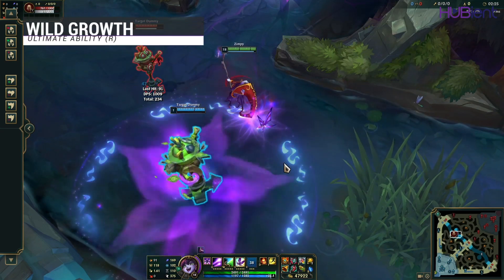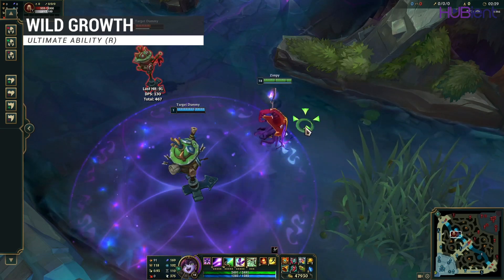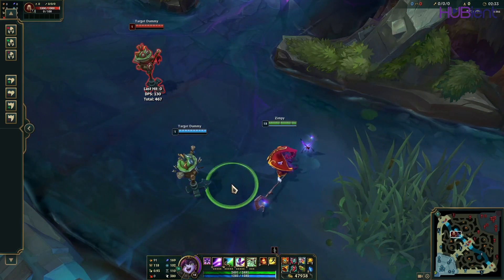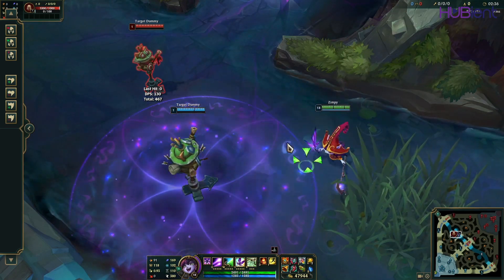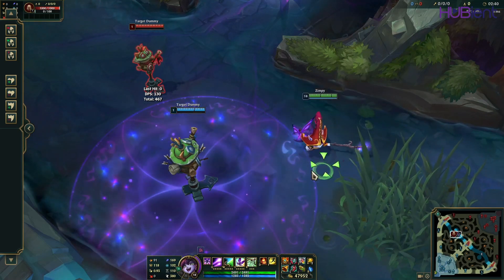Lastly, her R skill, Wild Growth. Lulu enlarges an ally, knocking nearby enemies into the air and granting the ally a large amount of bonus health. For the next few seconds, that ally gains an aura that slows nearby enemies.